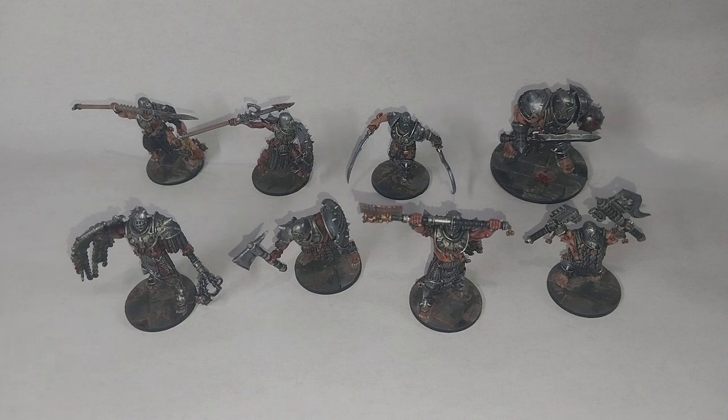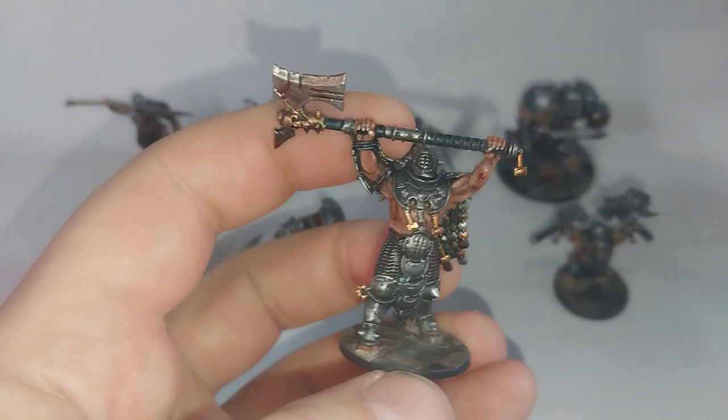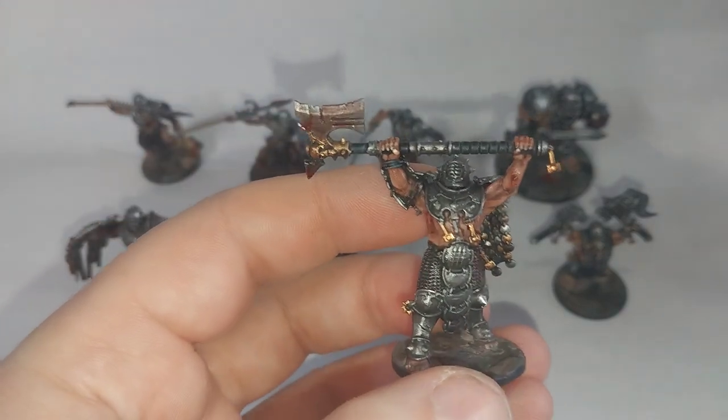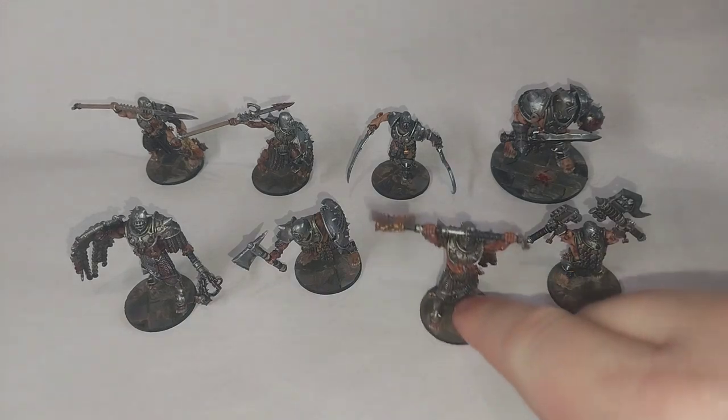So we've got the four heroes on the front row. We have got the Pit King here in the middle, who is armed in the Empire style — so helmet, light armor and double-handed weapon. He is the leader of the Warband.